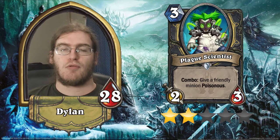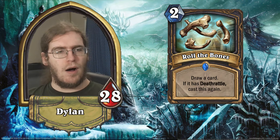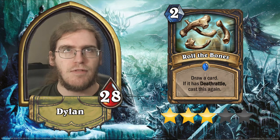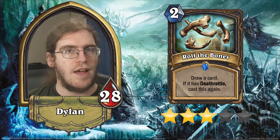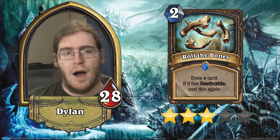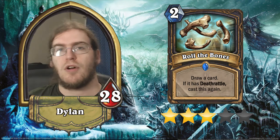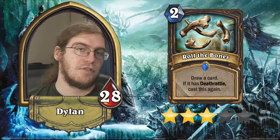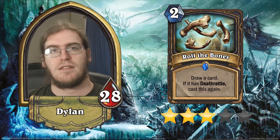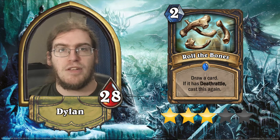Moving on to our Rogue Rares, we've got Roll the Bones. It's a 2-mana spell that says: draw a card. If that card has Deathrattle, play this card again. This is a really interesting spell — it's going to be 3 stars. The proportion of Deathrattles in your deck for this to proc about half the time is only about 10 to 11 Deathrattle cards, so effectively this is draw one and a half cards for 2 mana — sometimes draw only one card, but sometimes blow out and draw 2 to 3 cards. That's worth it in decks that want to play cheap spells, like Sherazin Rogue. I'm going to give it 3 stars because I think it will see niche play in Deathrattle and multiple-card-play-oriented decks.